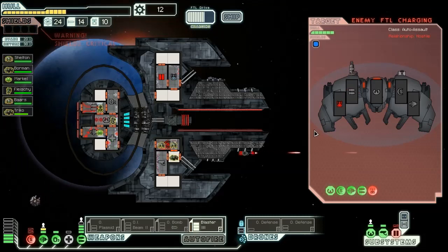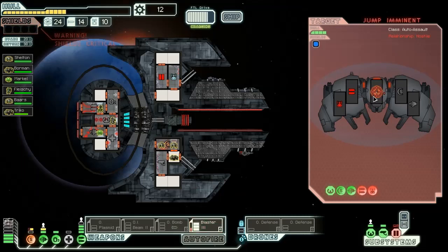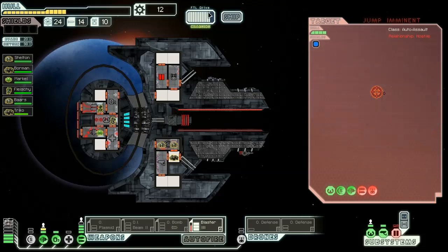Sometimes I feel like the AI actually aims their shots. That was a close call — you could see the gun actually... they got away. They're going to report our position to the Rebel fleet, and that's the end of that.